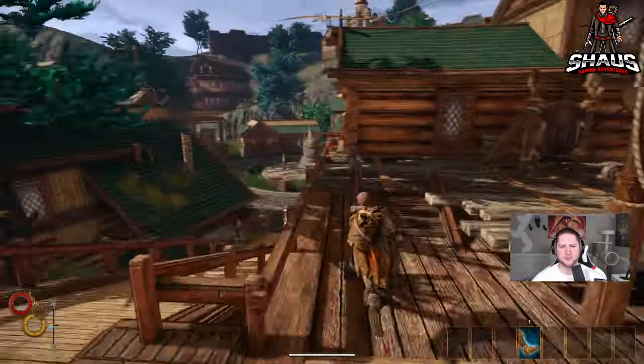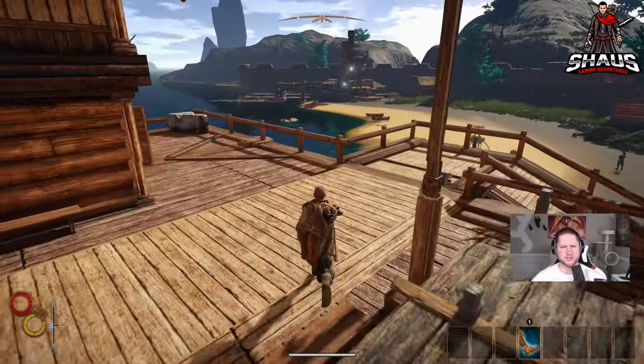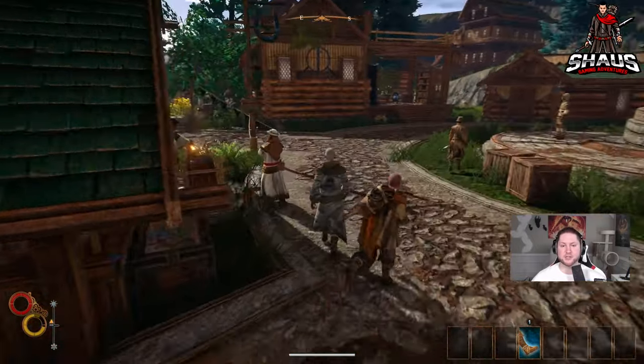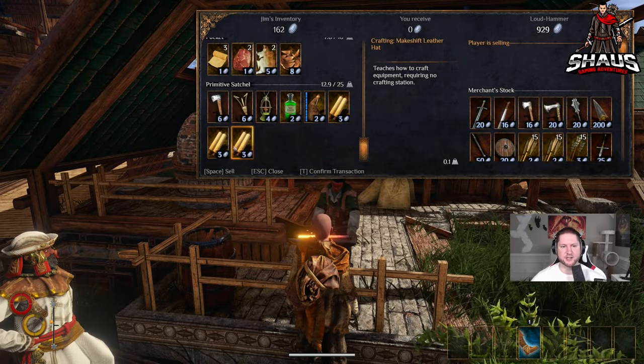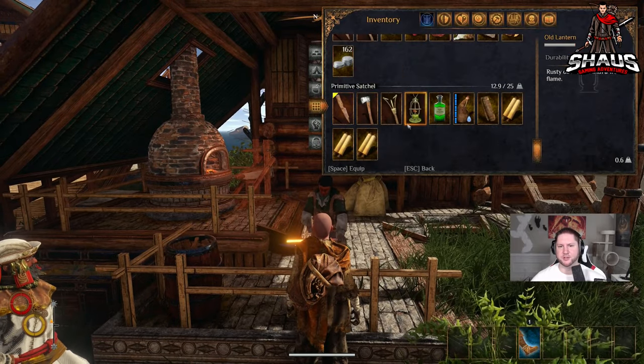Go up here — you've got three recipes right here. Each recipe sells for three silver, so that would be nine silver total if you want to sell them. I like to learn everything I can and then sell the leftovers.